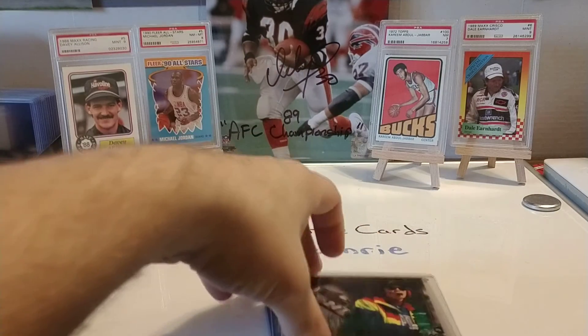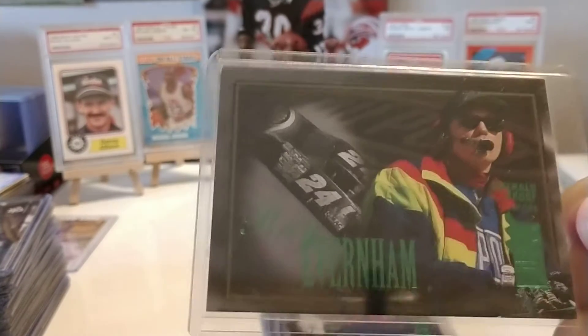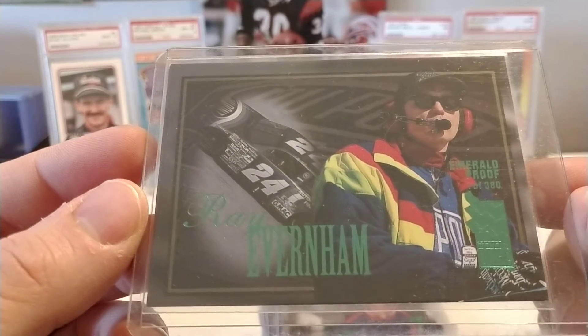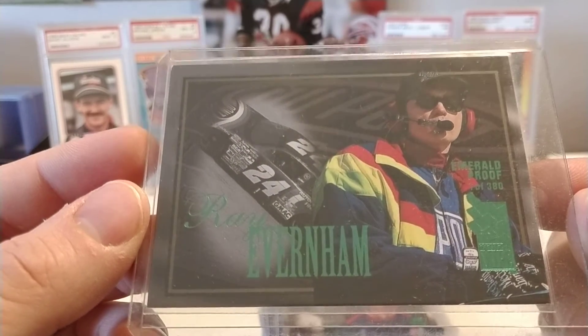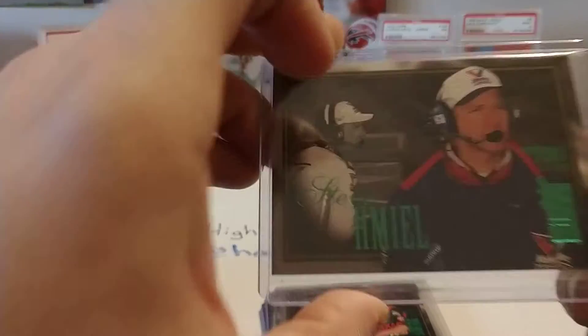Now we're getting to some of the crewmen and crew chiefs. Ray Evernham, who was crew chief at the time for Jeff Gordon, would go on to form Evernham Motorsports — which was the beginning of the Dodge return to the Cup Series in 2001. I believe Ray now works as a consultant for Hendrick Motorsports.